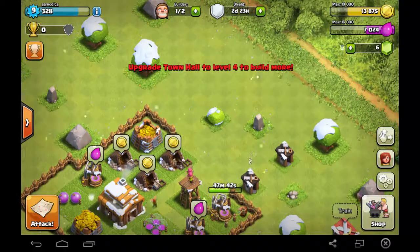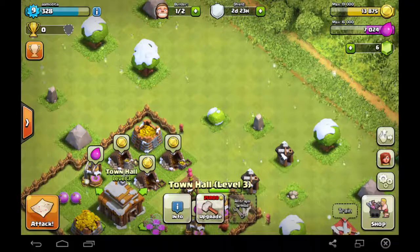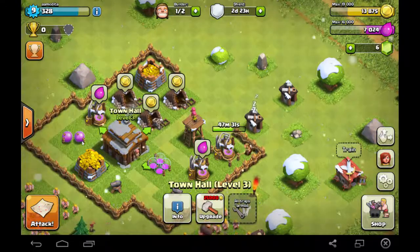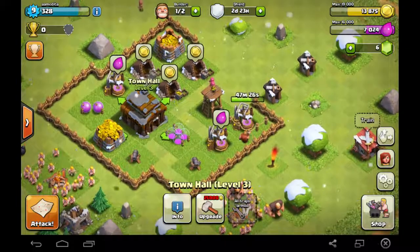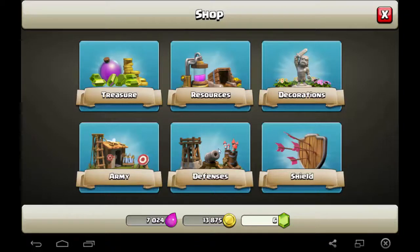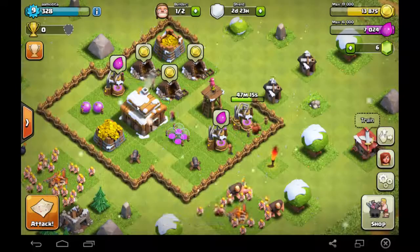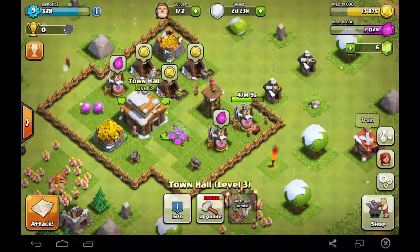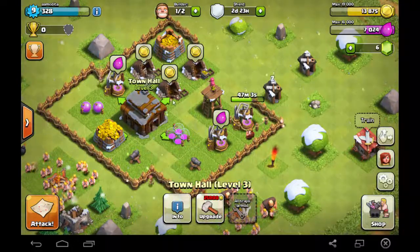Now you can see I need to really upgrade my town hall and get it to level four. Right now I am at level three. Upgrading the town hall requires 25,000, but at this moment my limit is 9,000.